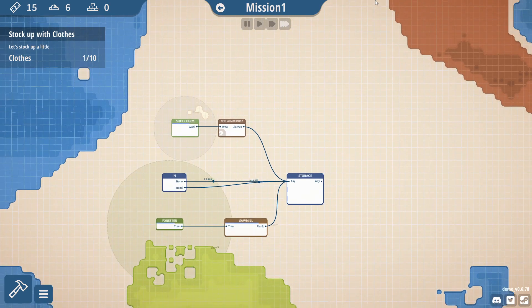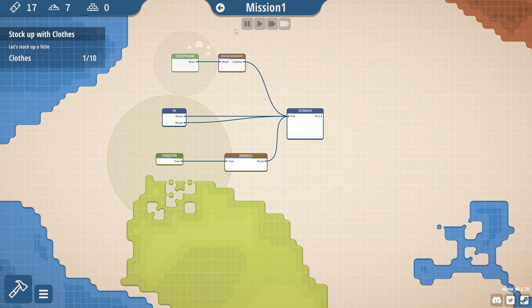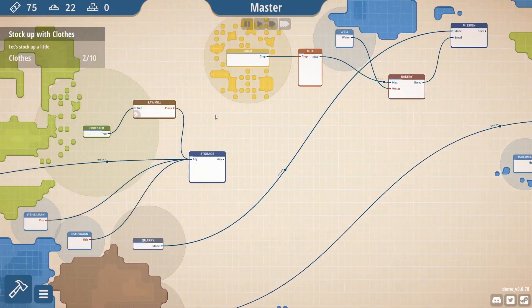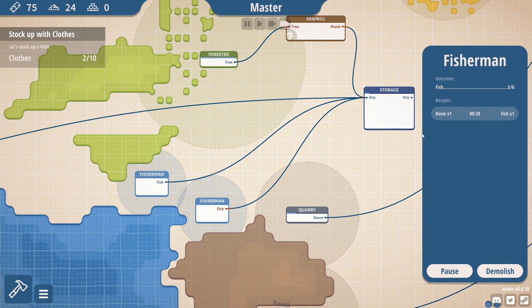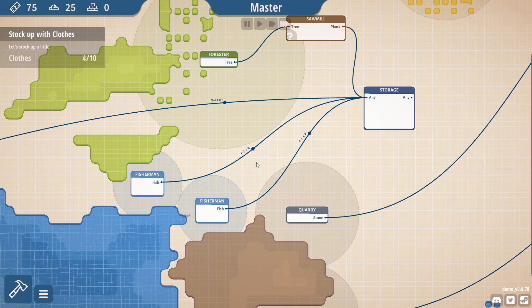Now obviously the game isn't much to look at, but it gets very, very advanced as time goes by — trying to figure out what goes where. What goes where is going to be a bit of an interesting one. Turning out of trees. What's the fishing doing? We have fish. This doesn't make me any fish. There we go — more fish.